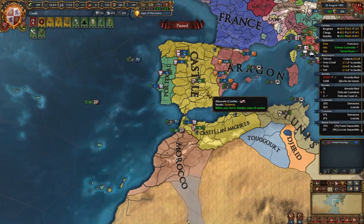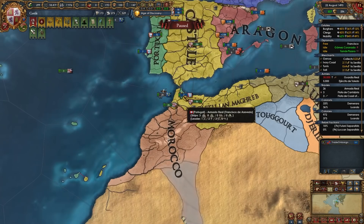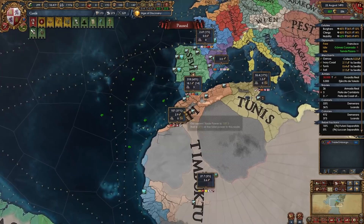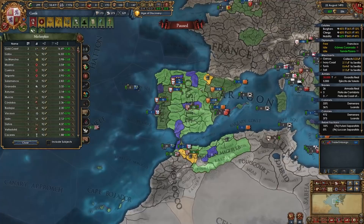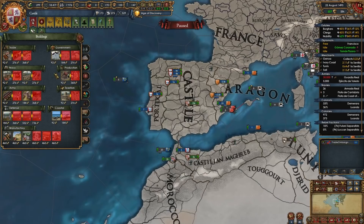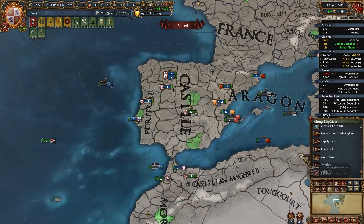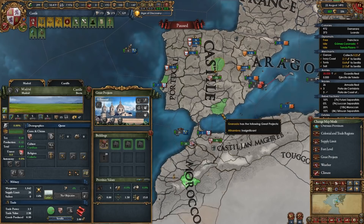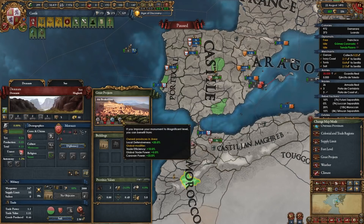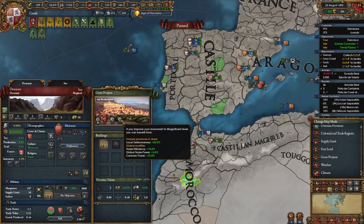Build marketplaces in all center-of-trade provinces, production buildings in high-value trade node provinces, and later manufacturers. Castile starts with one monument — the El Escorial in Madrid — which is really good especially for tariffs, treasure fleet income, and governing capacity. Focus on upgrading it whenever you can. You'll acquire the Alhambra and the Eid Benadou militarily, and once you annex Portugal you'll inherit the Belém Tower as well — all excellent monuments to keep upgrading.